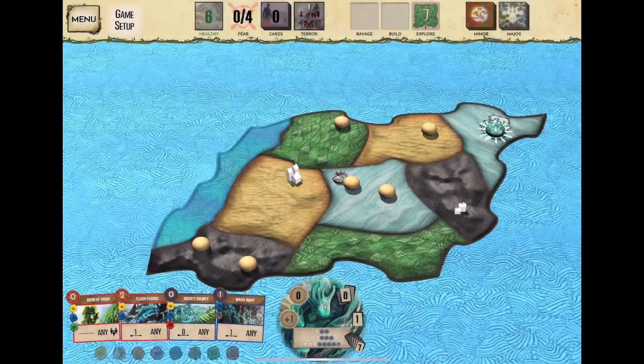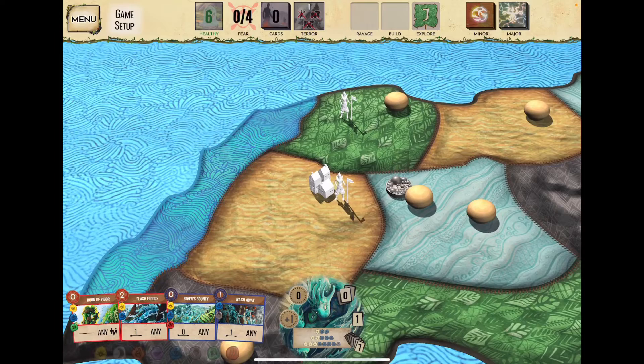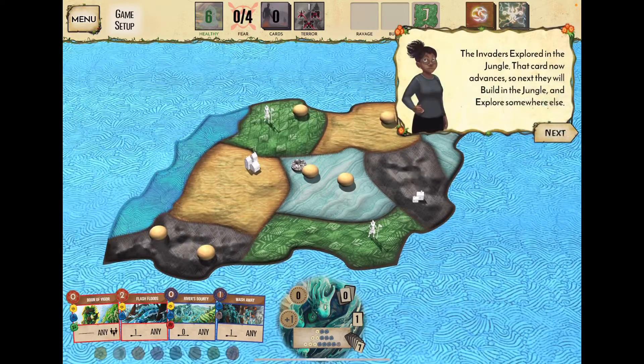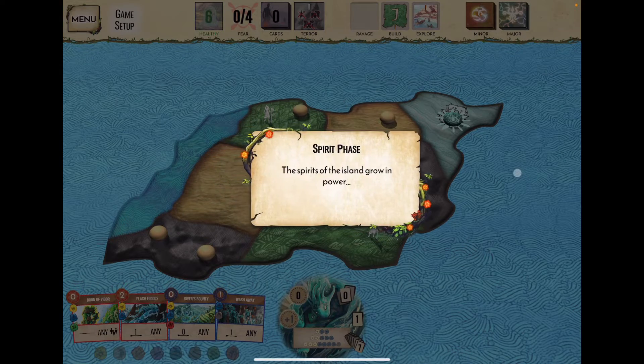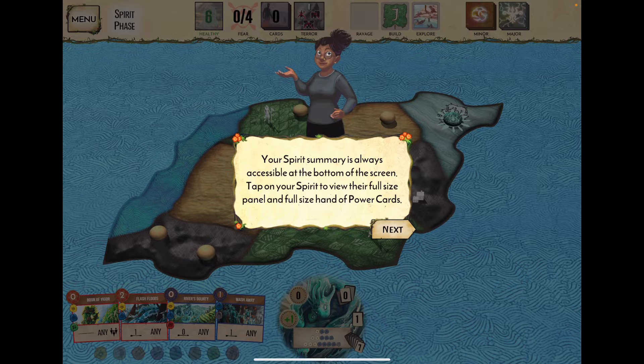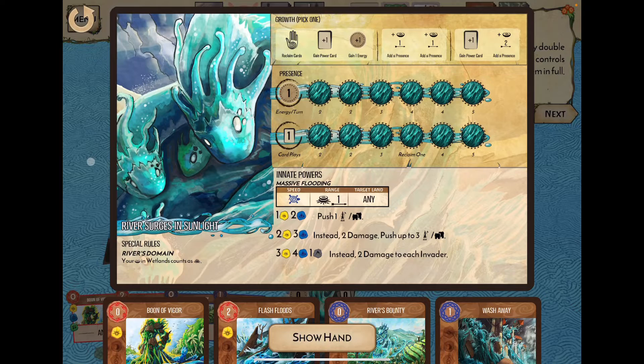The invaders have a city adjacent to both jungle spaces, so they push people out and explore into the jungle. The AI is slow to activate — they don't take a ravage and build phase their first turn, nor a ravage phase their second turn. Once cards are out, we'll know where they're going to build and ravage. This big spirit summary card would be placed in front of you in a physical game.